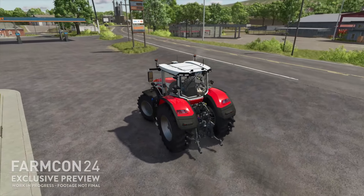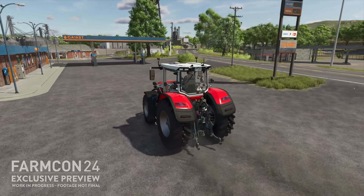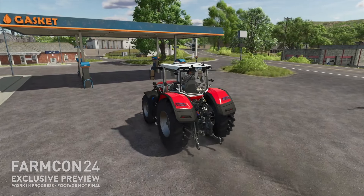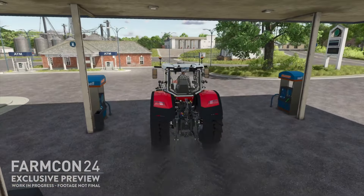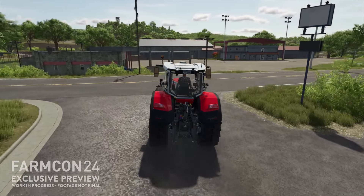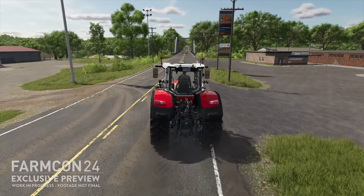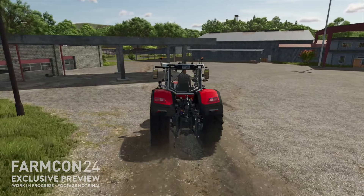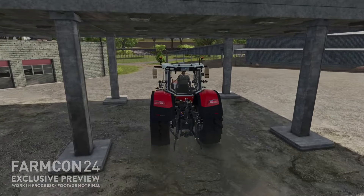In Riverbend Springs you'll come across historic buildings and elements of times gone by — an old grain elevator, a paper mill at the river, and brick buildings built the way they were 100 years ago. So buildings won't just look brand new; they'll have historic value to the map. There are also many nice spots to explore, construction sites, businesses where you can sell your goods, and more. I'm really looking forward to the new maps in Farming Simulator 25.